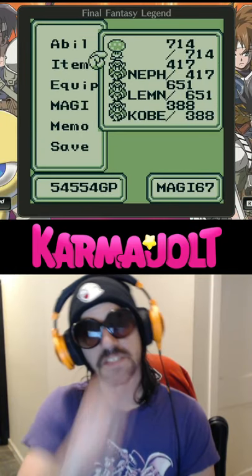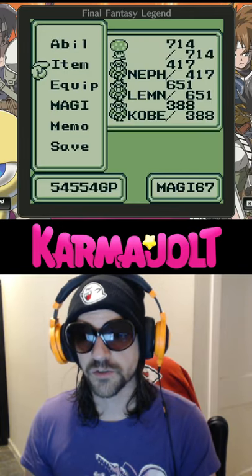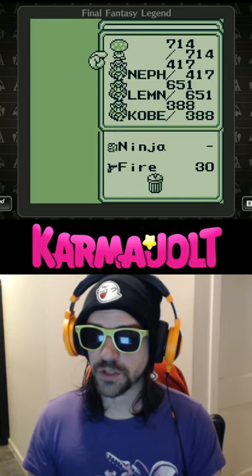In this example, since I have exactly 67 Magi, whenever I use the trash can as an item, it will increase the strength of whoever I choose by 3. On the other hand, if I have 68 Magi, I can use the trash can to increase my agility.